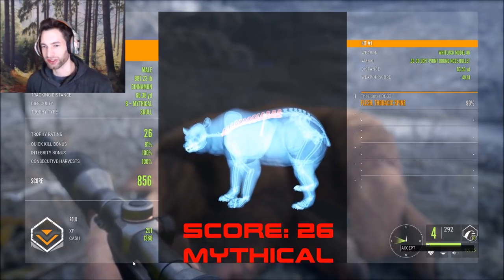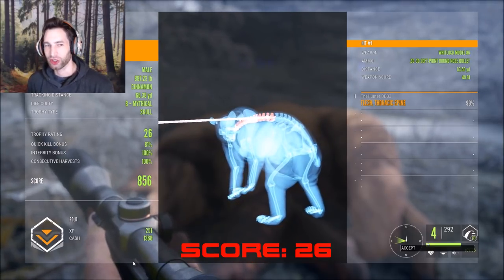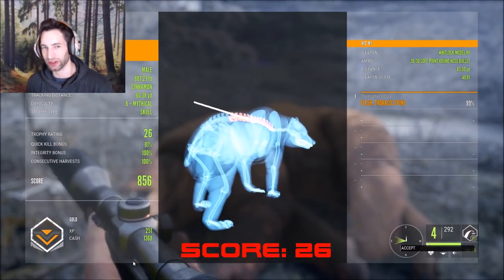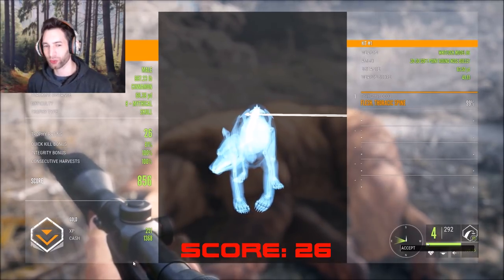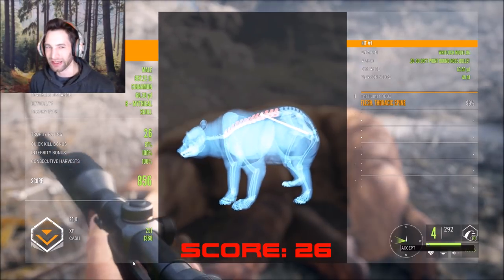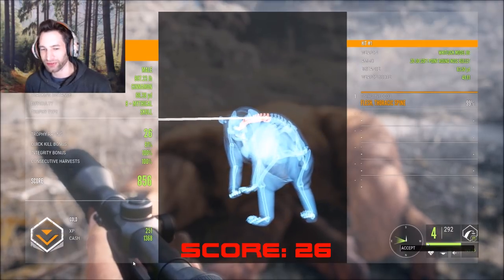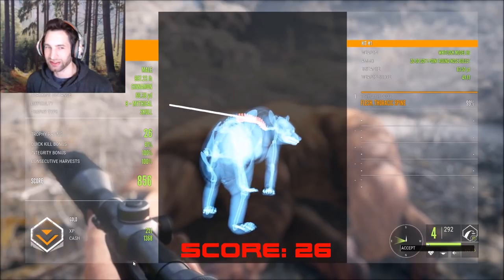It's kind of hard to continue the hunt after that. We just got two absolute giant animals — a 700-plus reindeer that ended up being gold, which was either my first or second gold bull reindeer, and now we just got an 8 mythical brown bear scored 26, total score of 856. We made an 83-yard shot right to the spine. It really doesn't get much better than that — 1368 cash and 251 XP.